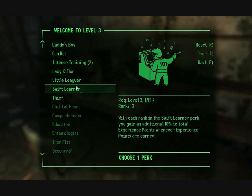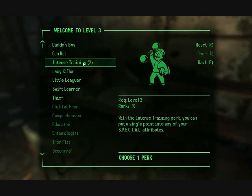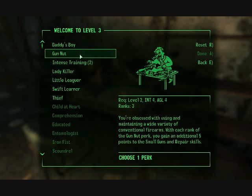Let's see — Swift Learner, Intense Training. You should get Intense Training so you can upgrade your SPECIAL attributes. Gun Nut is useful too — I'll come back to that.